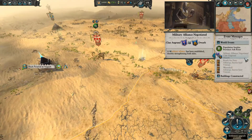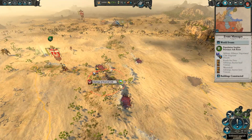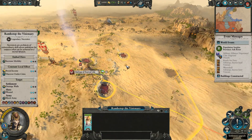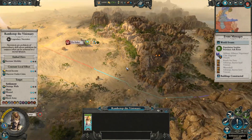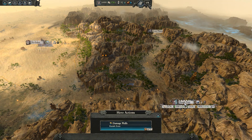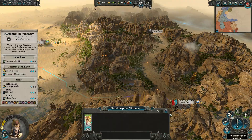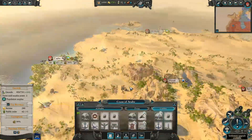Clan Ungrunt are now allied with the Dwarves — I wonder how long it's going to be until one of these confederates with the other. Ramatep, continue on your way down to Karakzorn. We're going to have you start to damage the Dwarves. What's your chances? 80% — that's fine, you can do that.